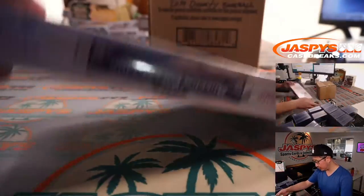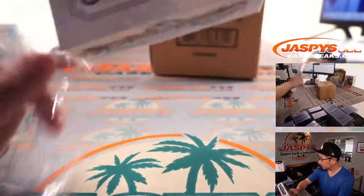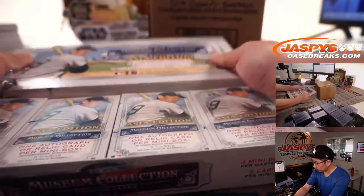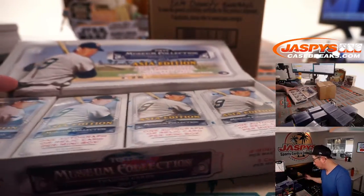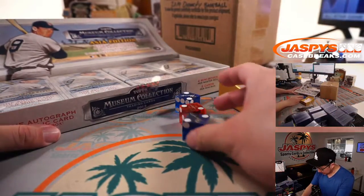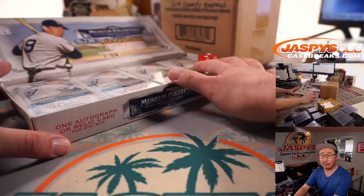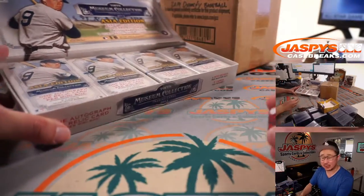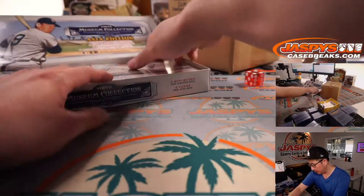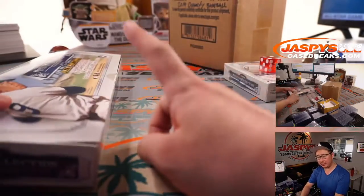So fresh case, fresh master box. We'll select a die and go one, two, three, four on the dice roll. If I roll a five or a six, we'll just roll again. Rolled a four — one, two, three, and four. We'll save these for the other fillers we've got to do for the mixer.